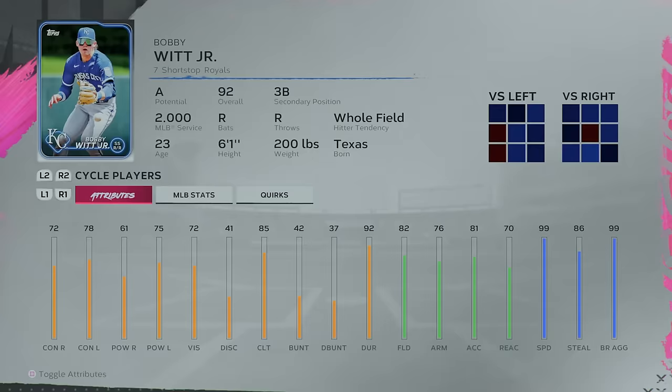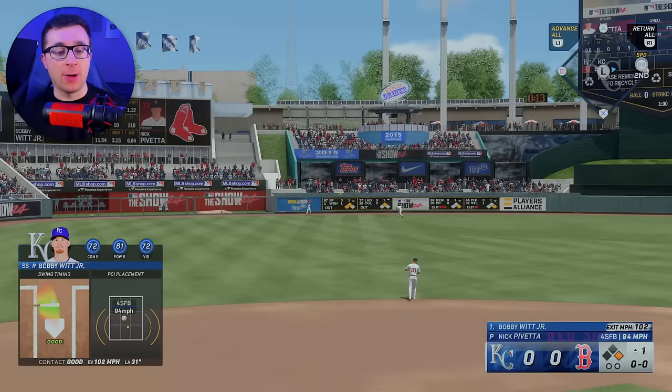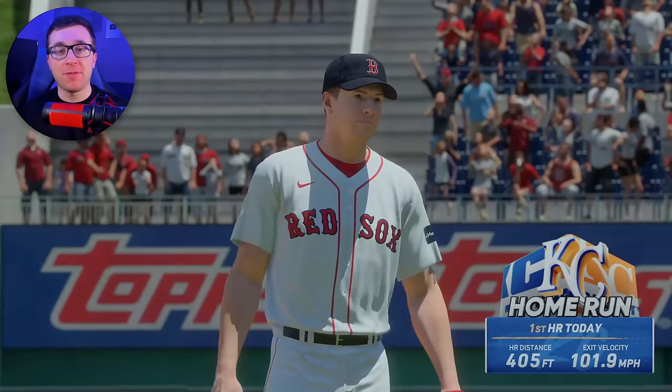For the letter W, we are going with Bobby Witt Jr. of the Royals. Bobby Witt Jr. — this guy's going to take another step forward this year too. Is that going to go in the fountain, in the waterfall? Not quite. I love this stadium — I want to visit Kauffman one day. One of my favorite fields to play in this game and just watch games on TV too.